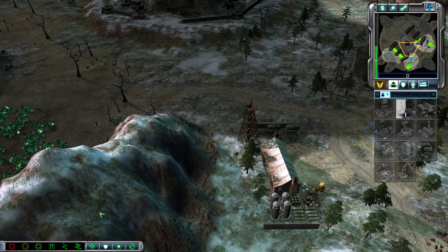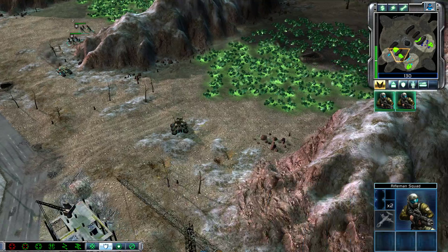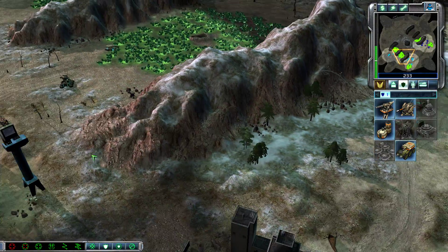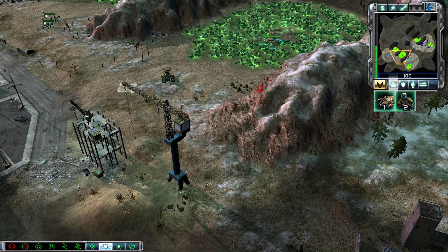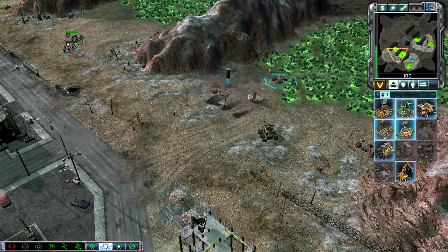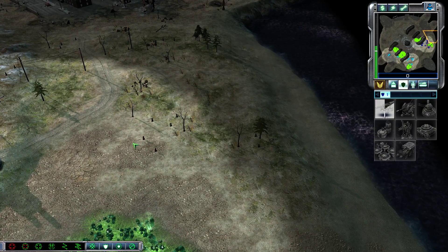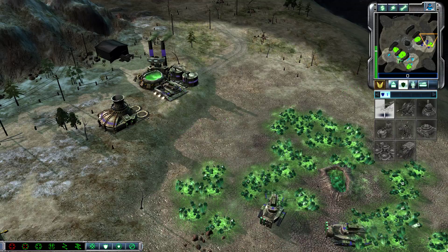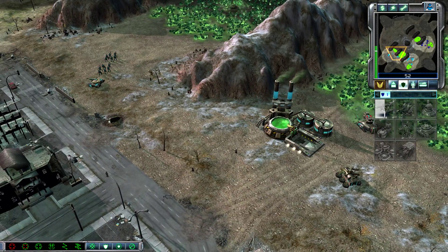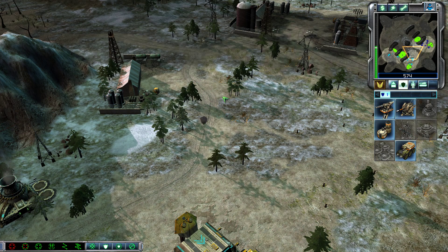Enemy units sighted. Construction complete — tank division. Oh, your tank won't be enough for that. They're using engineers as scouts now? Construction complete. I'll have to build my defense network over here, I think.